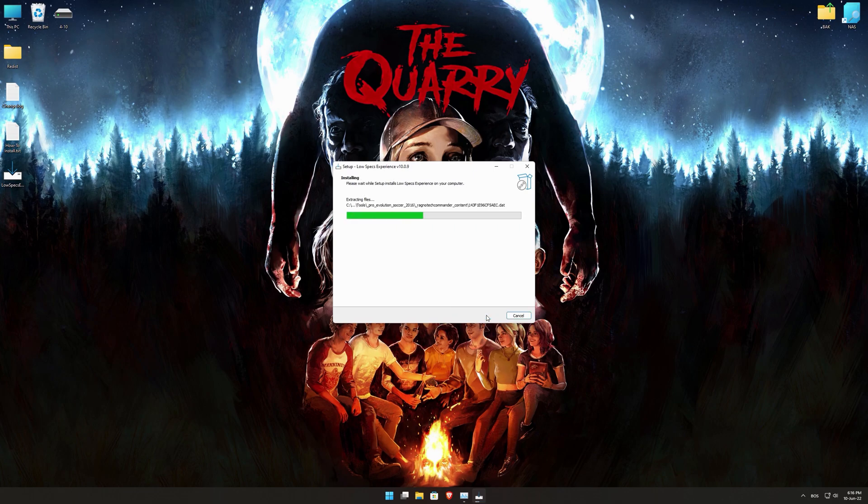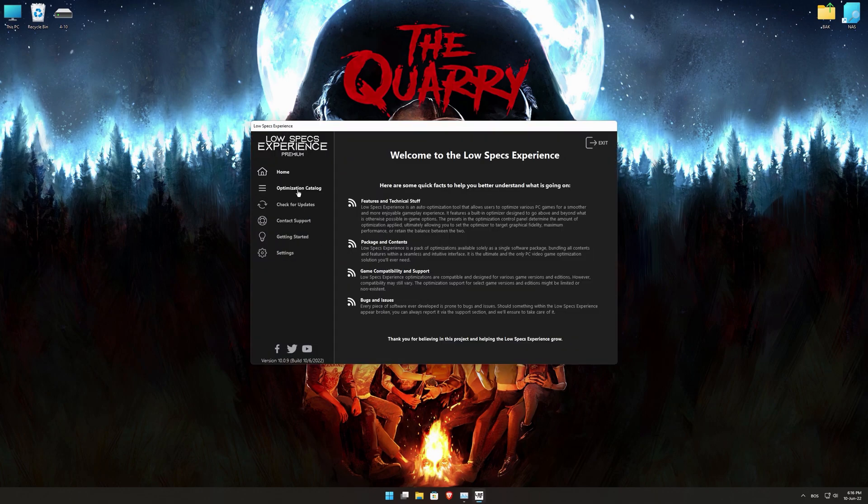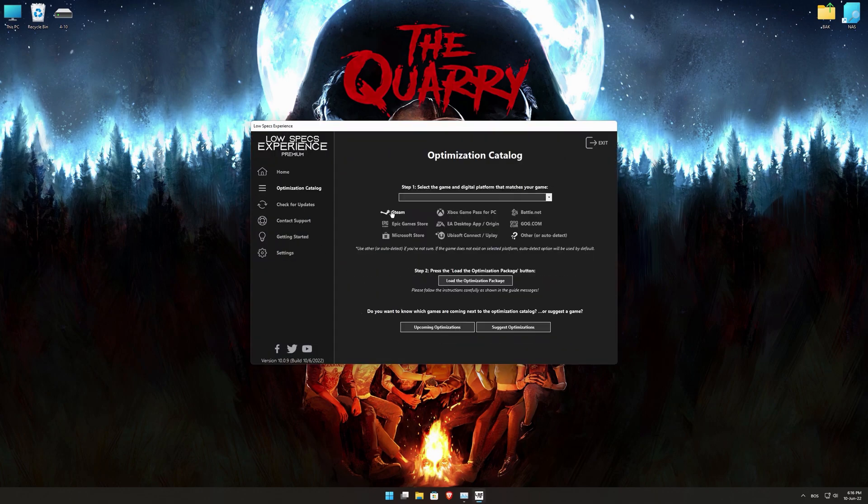Start the installation process for the Low Specs Experience. Once it's done, start it from the newly created Desktop shortcut, and select the optimization catalog.